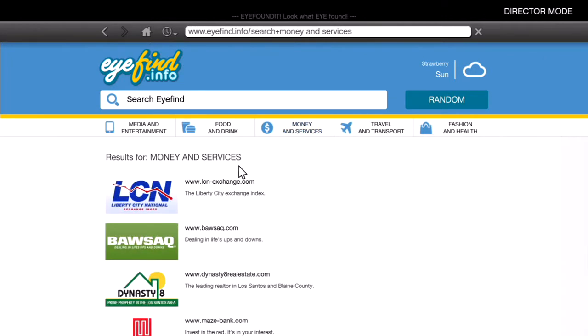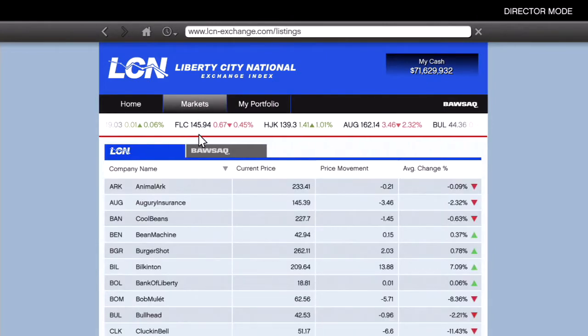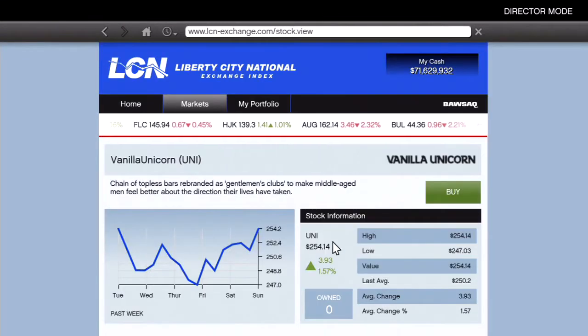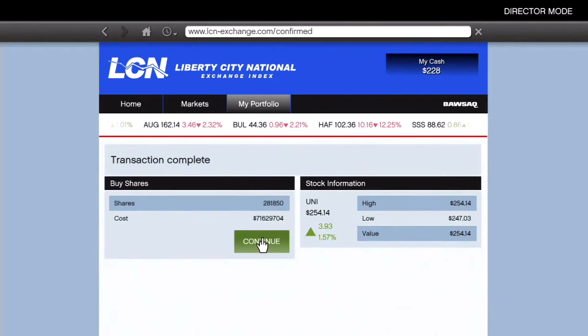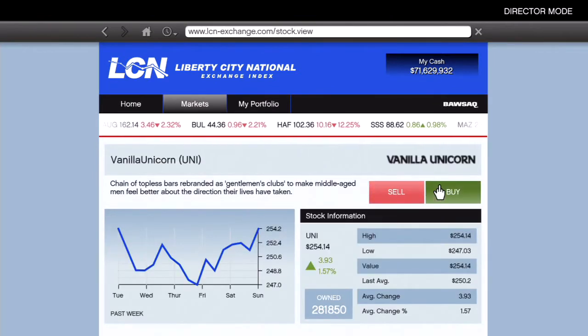Now on to the billionaire in story mode. When you're in that Director Mode and you come back to story mode, go ahead and pull up the phone and go to the stock exchange. I usually pick the Vanilla Unicorn just because strip clubs are always profitable — never gonna decline — and go ahead and invest all the money that's in your bank into the stock.